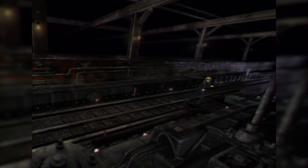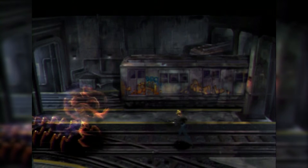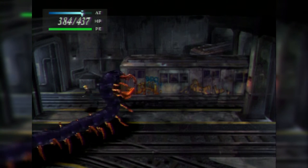There is a chest here with 30 bullets, and then on the next screen we're going to have a boss. That's right, it's a giant centipede — or as Josh Kell would say, a skullipede.